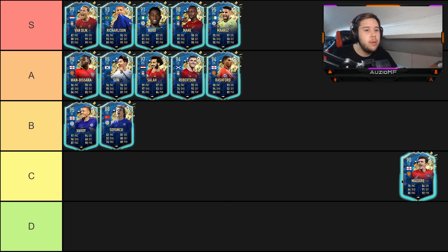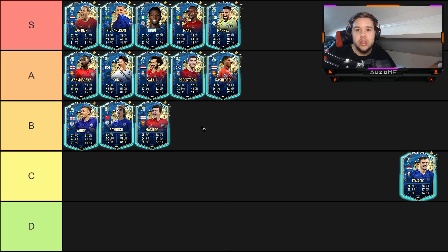We have the new Maguire card that came out yesterday — link will be in the description if you haven't seen the review. This card was actually a beast, but if I'm putting Soyuncu in B, I have to put Maguire in B as well. I can't put Maguire above Soyuncu because Soyuncu has that high agility. Maguire cannot turn — he moves like a truck. You have to put Shadow chemistry style on this card without a doubt. He's amazing at defending and physical-wise, but Shadow needs to be on him.